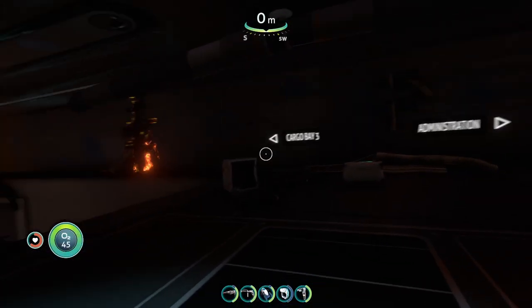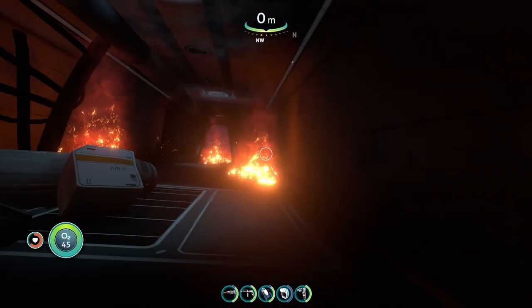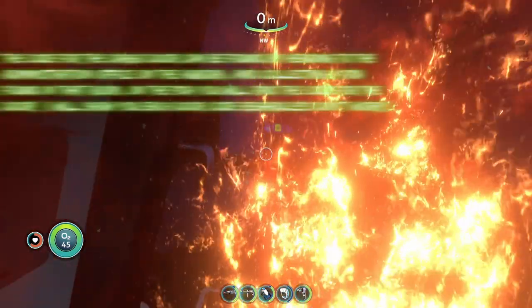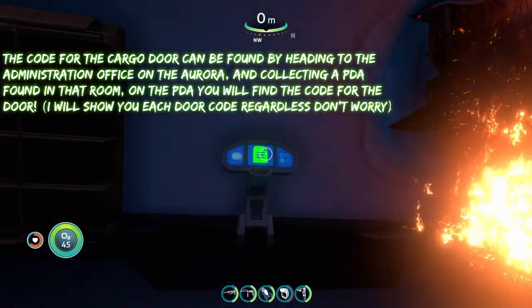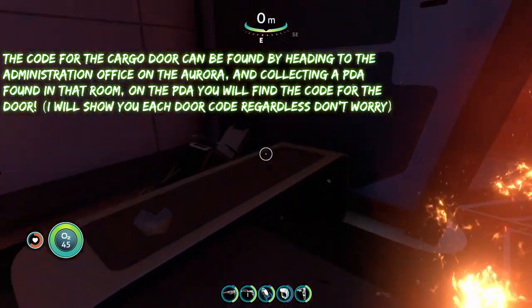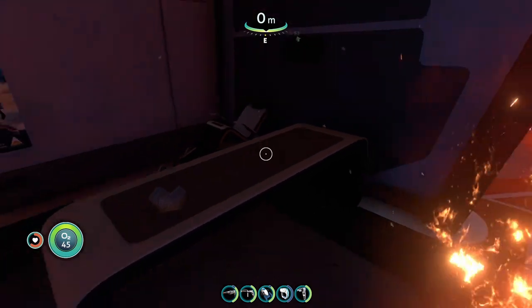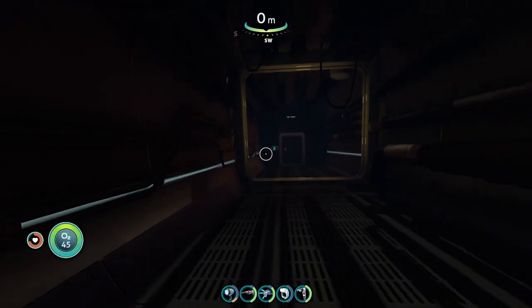The code for the first door, the cargo bay door, can be found in the administration office. When you come into the administration office, look to the right — there's going to be a little PDA right here, and on that PDA it'll show you the code for the door.